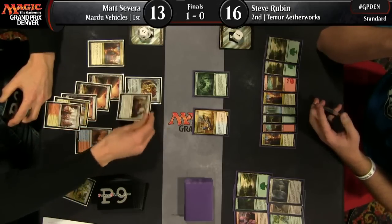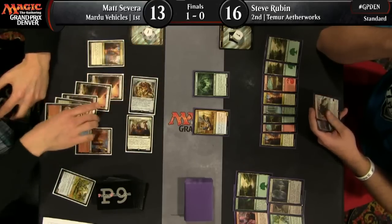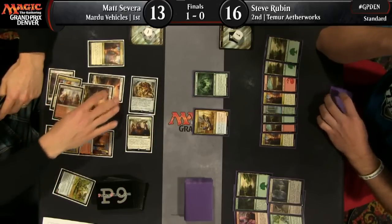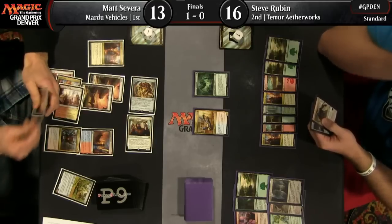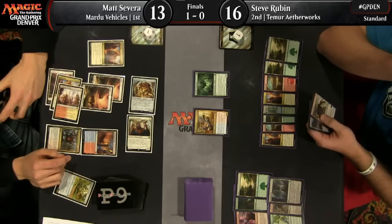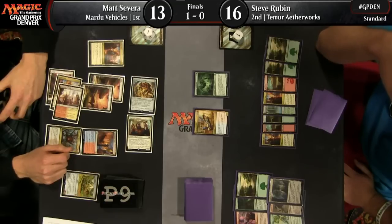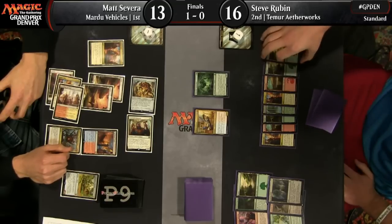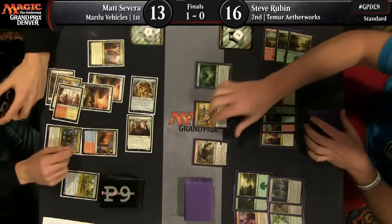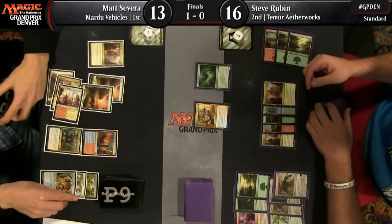I think Severa is going to oblige him here — he's going to use Unlicensed Disintegration to take out Ishkana right now. So the question is: does Steve respond? If he does, he won't take the three damage from Unlicensed Disintegration, but he won't get as much value. I think it's time — I would cast it. You save yourself the three damage from the Disintegration, and you neither have to trade off your creature nor take extra combat damage. There it is. This really worked out perfectly for Steve.